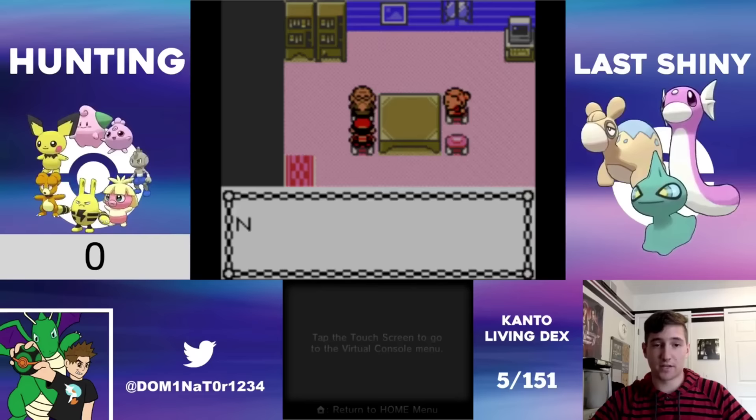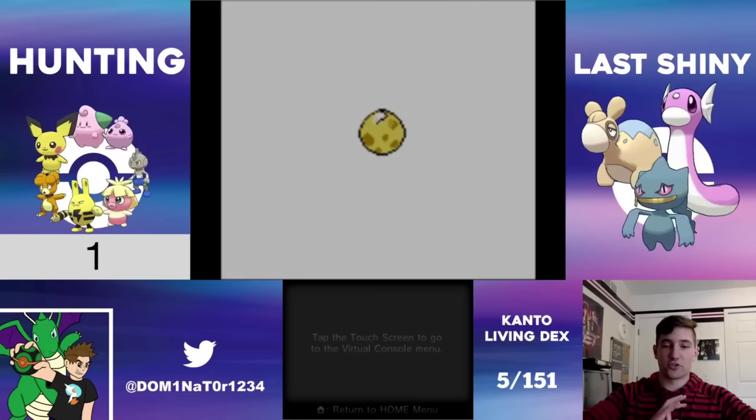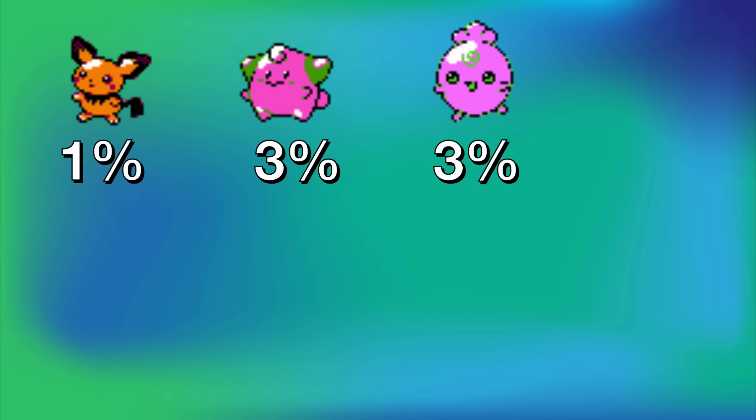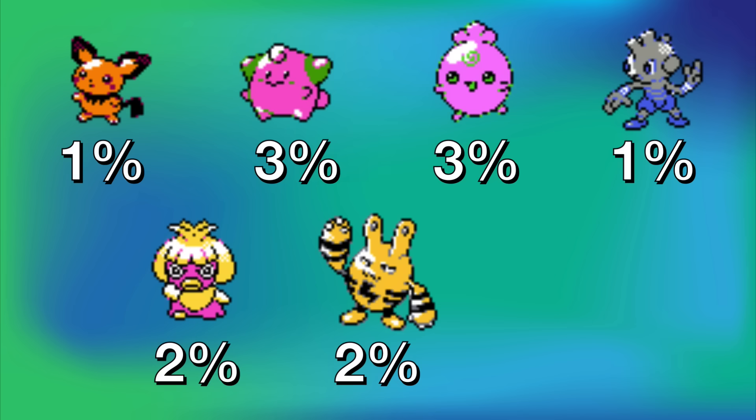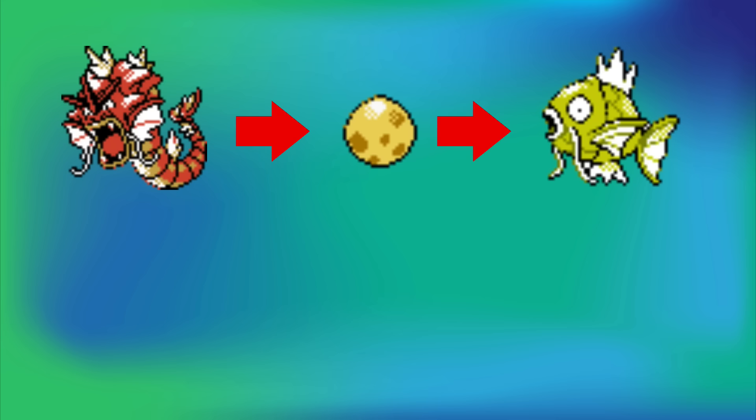The Odd Egg odds are: 1% chance for shiny Pichu, 3% for shiny Cleffa, 3% for shiny Igglybuff, 1% for shiny Tyrogue, 2% for shiny Smoochum, 2% for shiny Elekid, and 2% for shiny Magby — for a grand total of 14%, or a 1 in 7.14 chance to hatch a shiny. A lot better than the standard 1 in 8,192. Speaking of eggs, in Generation 2 the breeding mechanic was added, and because of how parent Pokemon pass down IVs to offspring, you can use shiny Pokemon to pass down shiny IVs to give yourself an increased chance to hatch a shiny. You want the Lake of Rage Gyarados because only the female parent can result in the Pokemon you hatch, so you can match that Gyarados with a female Pokemon in the same egg group.